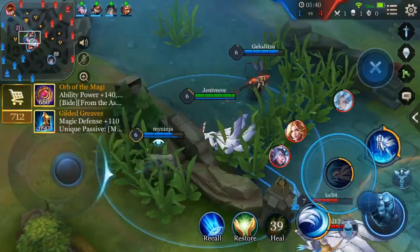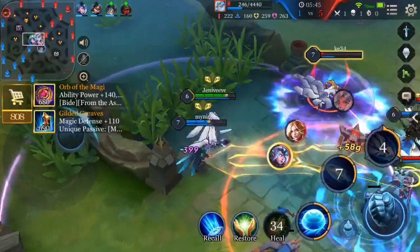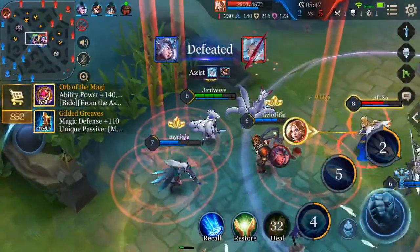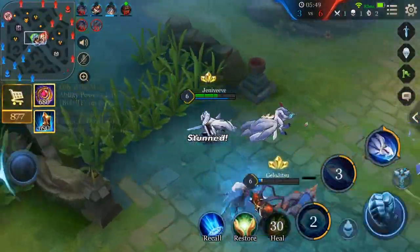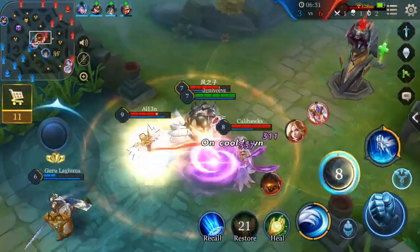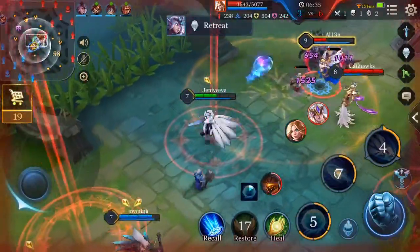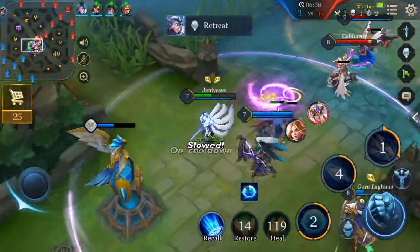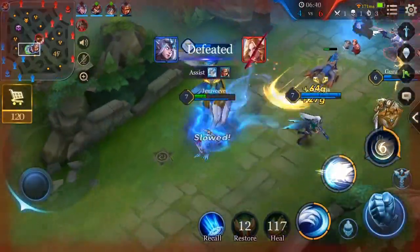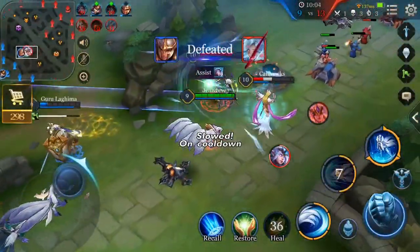Moving on to Liliana's third pro — her incredible damage potential. Liliana is a really solid, bursty mage, and that's only including her human form. While her first and second ability in human form are skillshots, they both do a pretty decent amount of damage, especially her first ability, Shining Light. In Fox form, her first ability, Foxtrot, does a pretty good amount of damage also, but it definitely is not the star.